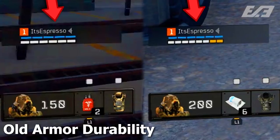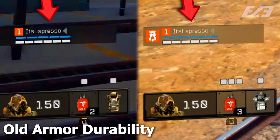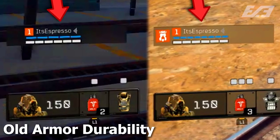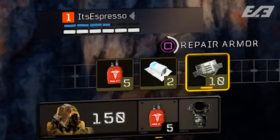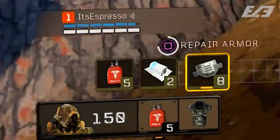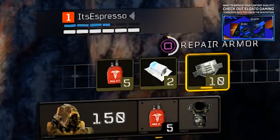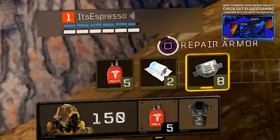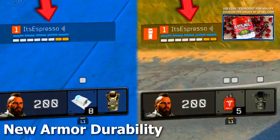Today we got another tuning pass. Level one armor stayed the same, but level two and three had a slight nerf — their durability was changed to match level one durability. The equivalents were roughly 400, 600, and 800 for level one, two, and three armor respectively, with each plate offering an extra 100 durability. So in theory, if you picked up a level three off a dead player at its weakest point, it would take seven armor plates to fully repair.